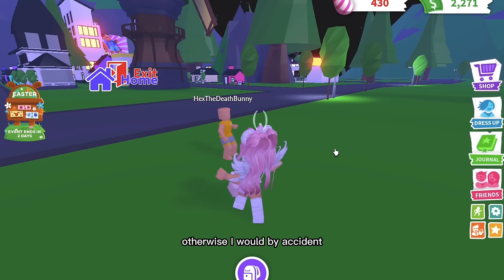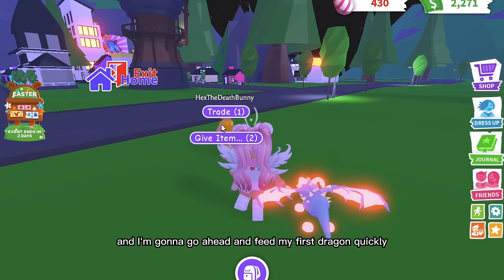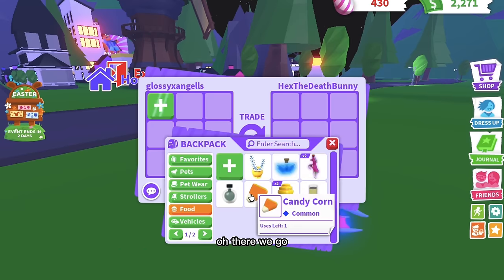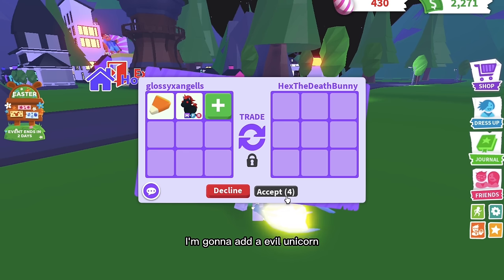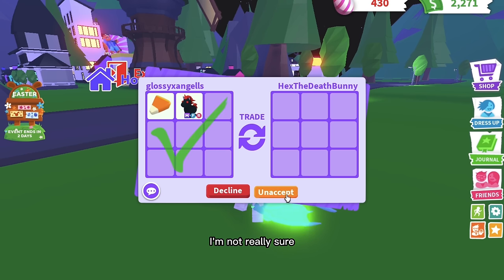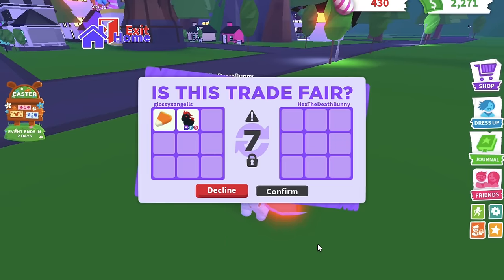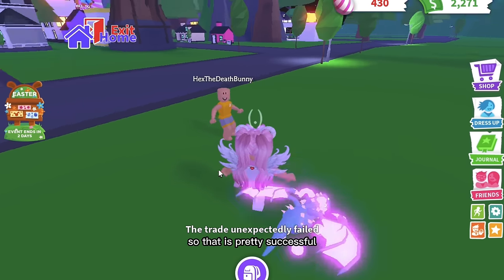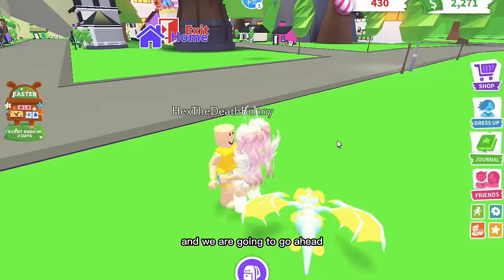I'm going to use my frost dragon. I'm going to feed my frost dragon the candy corn — there we go, my frost dragon's eating it. Now I'm going to add an evil unicorn as well. I'm not really sure if it'll fail this time, let's go ahead and accept. Oh my god, if this doesn't work I don't know what's wrong — it should work. Yes, it failed! Okay, that's really successful and really good — I still have my evil unicorn. All right guys, we're going to join the scammer's server and get the neon bat dragon back.